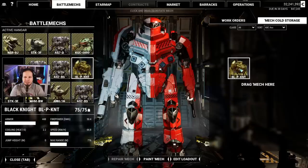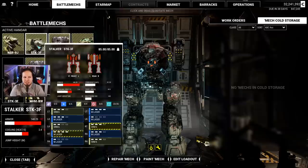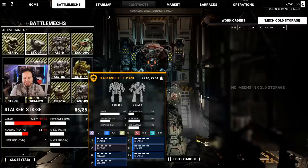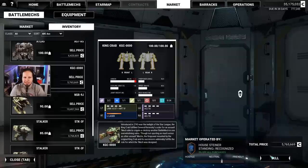Also the Black Knight — although sometimes we need to drop a little lower on tonnage. Should I drop the Stalker? No, the Stalker's really good — but it's slow as hell. The LRM Stalker is tough. I'll drop the Black Knight — I wasn't happy with it anyway, so let's just sell it.